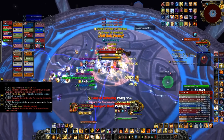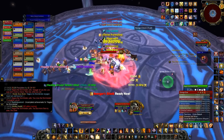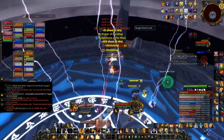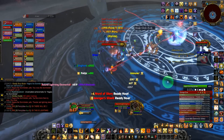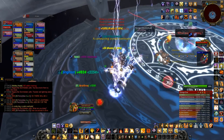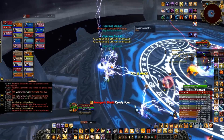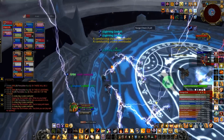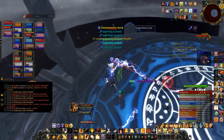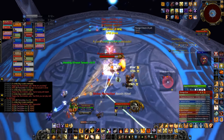For boss tactics, attack from the middle and ranged should stand as far out as possible, because in the transition stages you need to move out of the center ring into the outer ring. In Phase 1, orbs will sometimes spawn around the room and start channeling a beam to one person. Try not to let the beams cross, though it doesn't matter too much if you do. These beams slow down melee and ranged attack speeds, so you can counter this with moves like Vanish, Feign Death, or Bubble if you're a paladin.